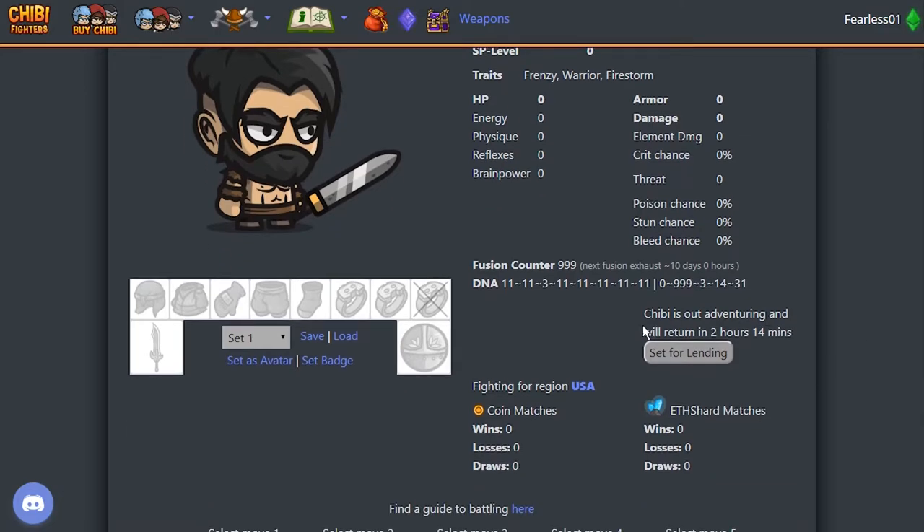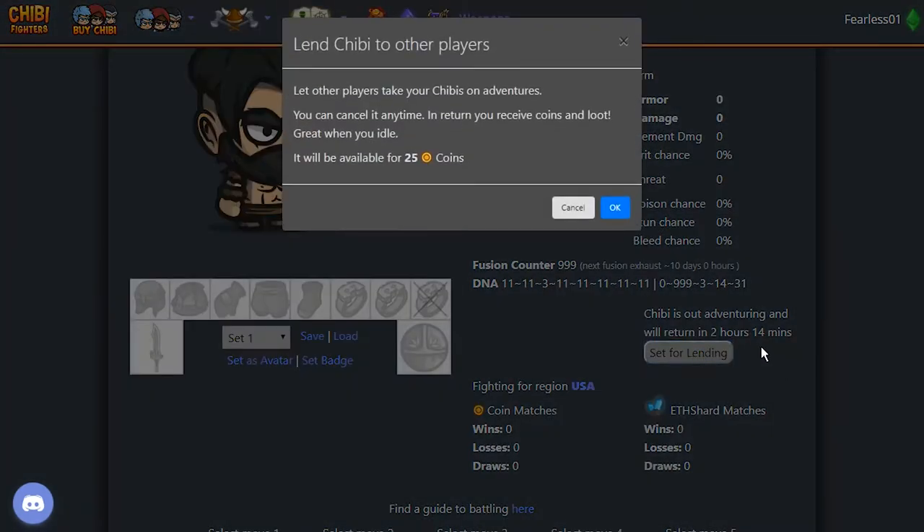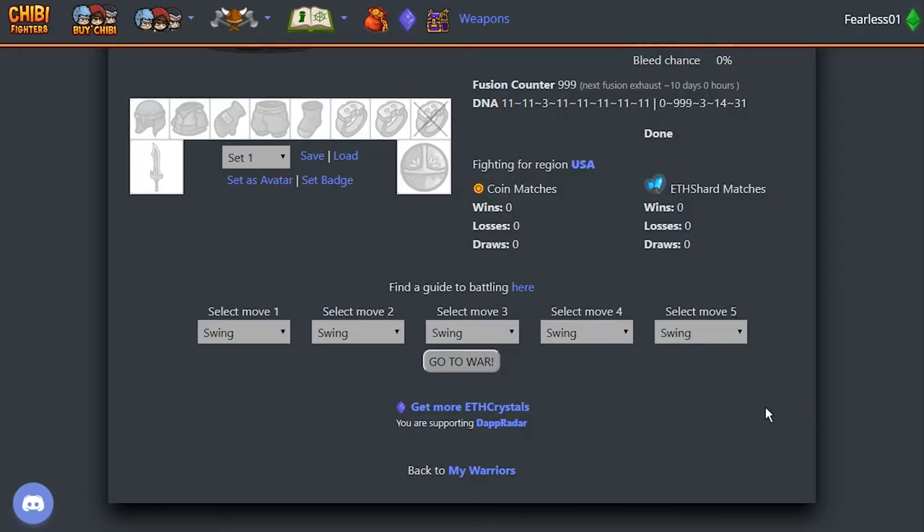The Chibi is out adventuring. If you don't plan to be too active, you can use the 'set for lending' feature, which will allow other players to take your Chibi along on adventures. The next day you come back and you will find a couple of loot boxes if other players have lent your Chibi. Down here there's our old battle module, which is just rock-paper-scissors — but instead of rock, paper, scissors, you have swing, stab, and dodge. This system will soon be renewed with our PVP module, but that's not out yet.